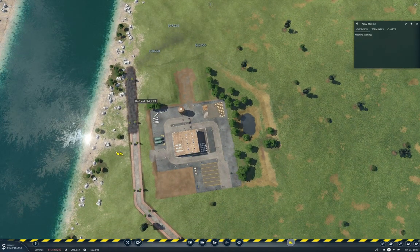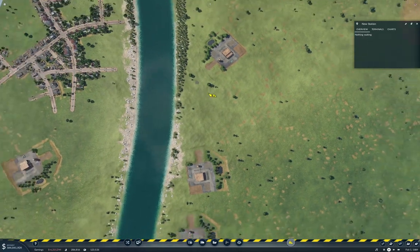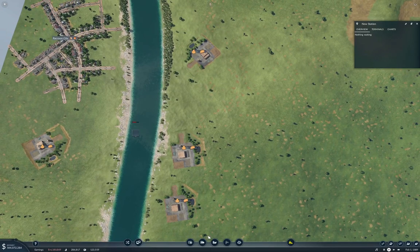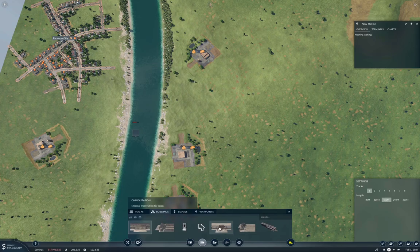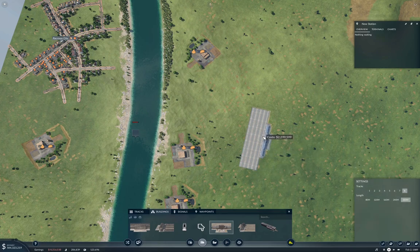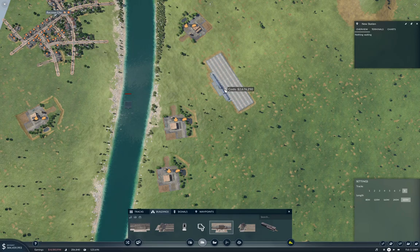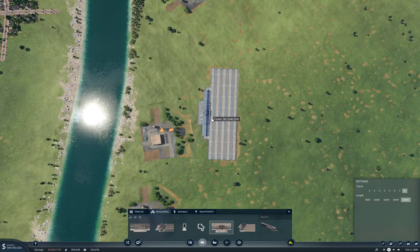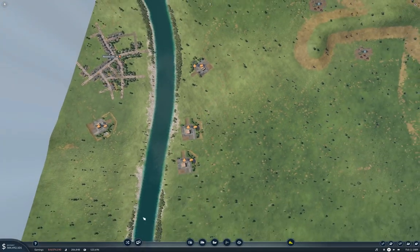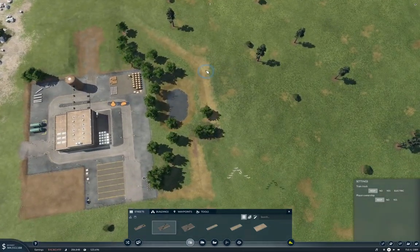Let's take all of this out. That was an experiment. So we'll go back over here to a regular cargo station at 320 meters. If we put eight platforms on it — you know what? Build the roads first. Probably not a bad idea.